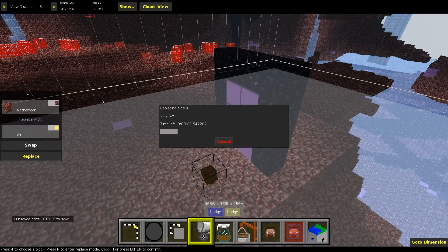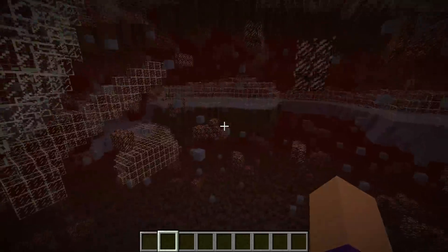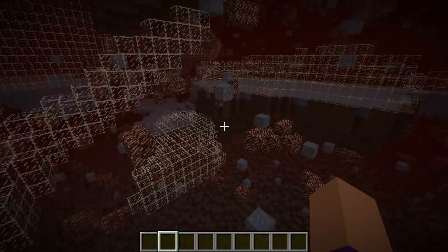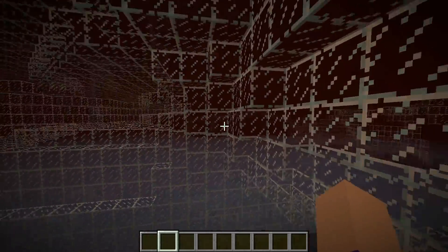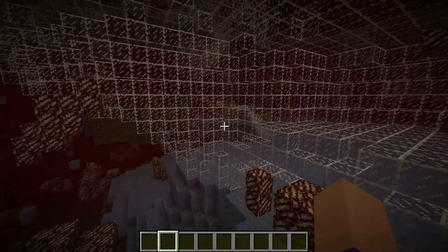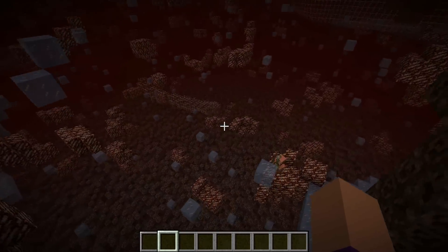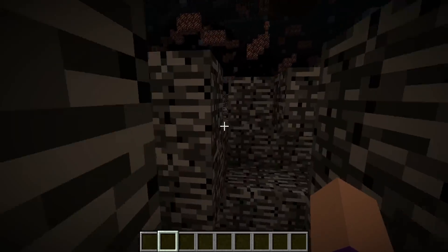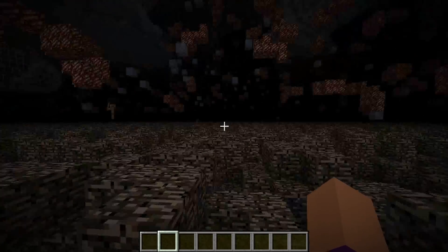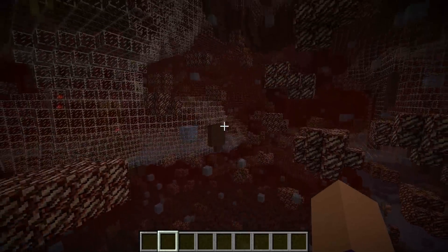So we're back in the Minecraft Nether and it looks pretty interesting. This glass is the surface — anything inside this glass bubble is where air used to be. It looks like Nether Quartz is pretty randomly distributed to be honest. We've got it pretty much down as far as bedrock level, and there still seems to be Quartz. I don't see it being any more frequent in the middle.